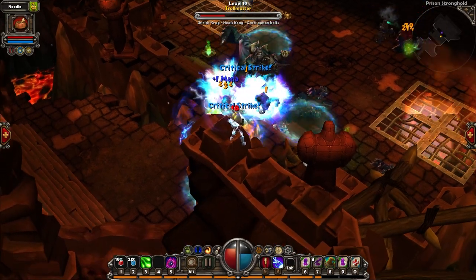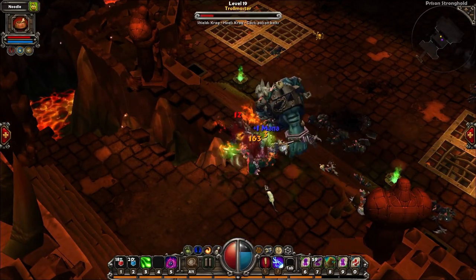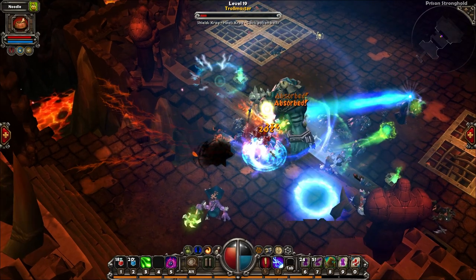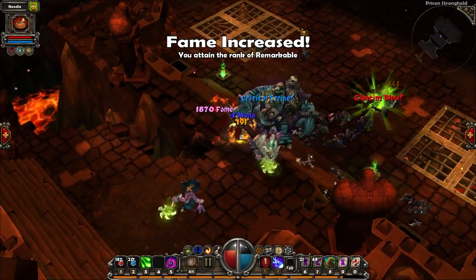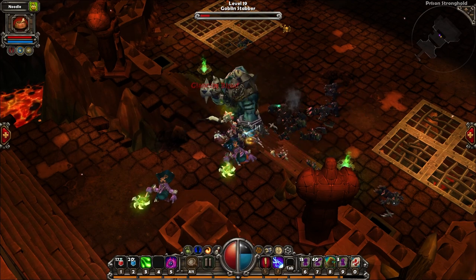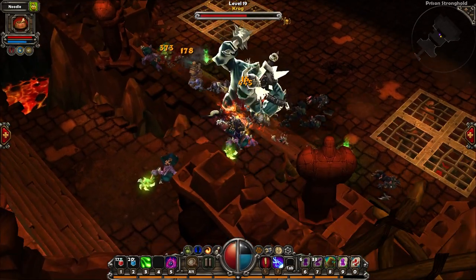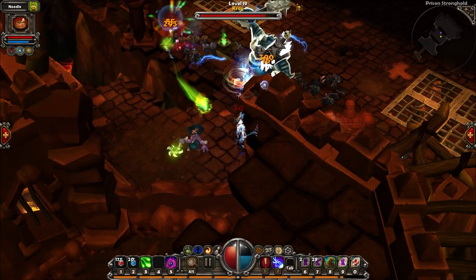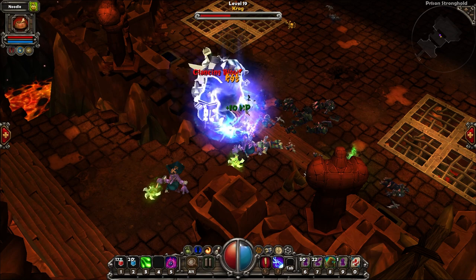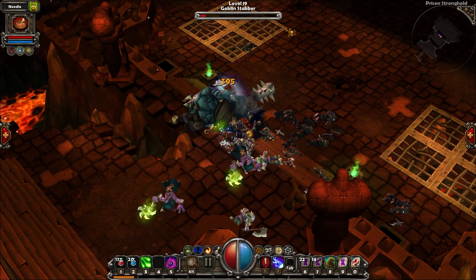Excuse the heck out of me! What is this about? Have a sword, have a zombie army, have a skeleton — freaking Troll Master, man! What the heck is going on? Fame increased! Can we now defeat Crag? Oh, there he is. Crag is hard to defeat! Level up! I'm gonna give him everything I have. Oh no — Crag is done! It wasn't that bad.